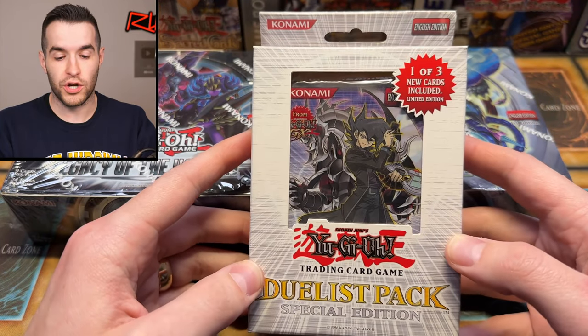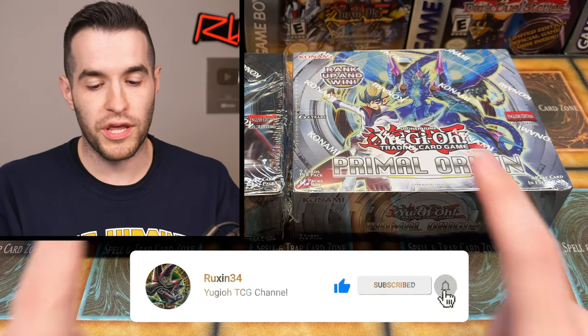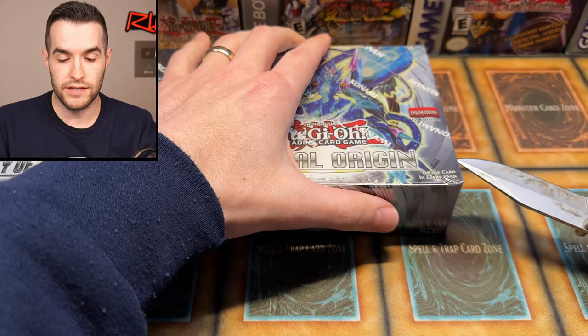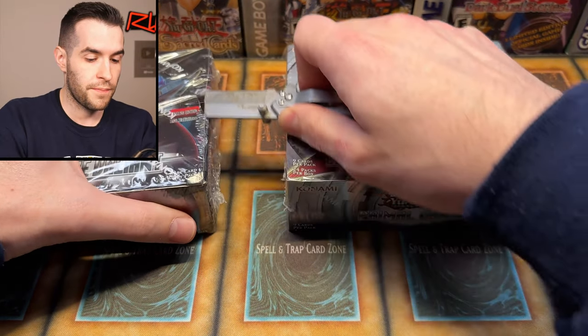Before we get into it, we have a giveaway. I'll be giving away this Duelist Pack Special Edition. All you have to do is like the video, be subscribed, turn on notifications, let me know down below where we get a ghost rare in either of these boxes, and what is your favorite ghost rare ever made? We've got two booster boxes to open today — let's open them both at the same time, because that'll make it more fun.